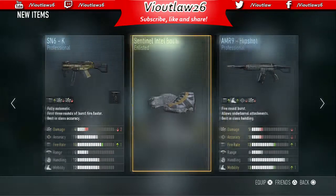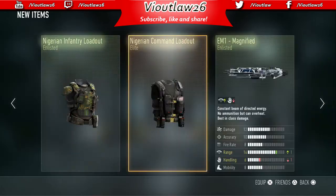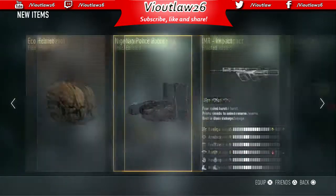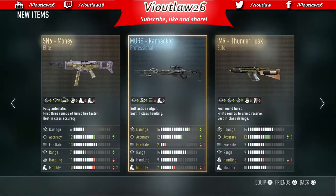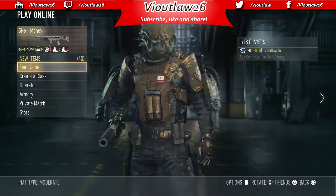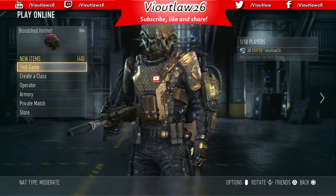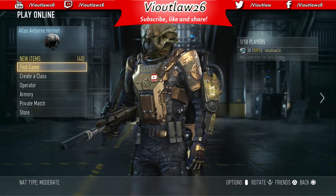So we did get elite weapons, but they were elite weapons we already have — the SN6 money and the IMR Thunderdusk. For the sake of the video, let's put on our echo helmet and see how that looks. There he is with his echo helmet on, looking like a predator or something. Definitely stay tuned later this week — I will do much more advanced supply drop openings.